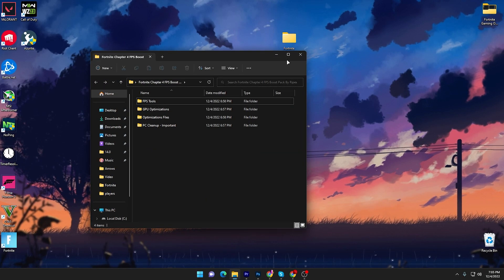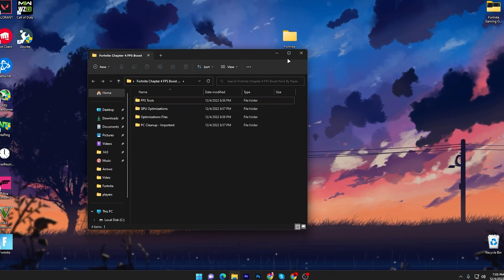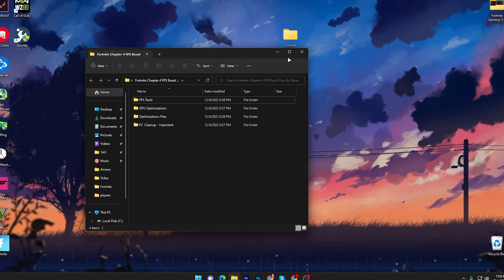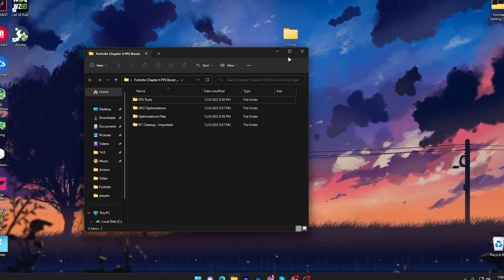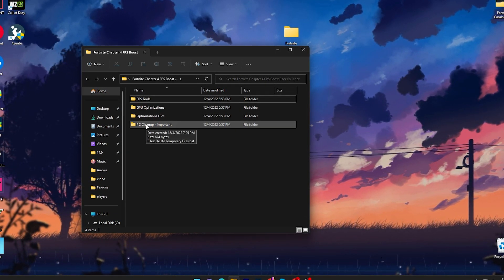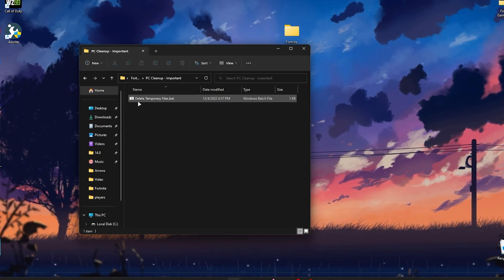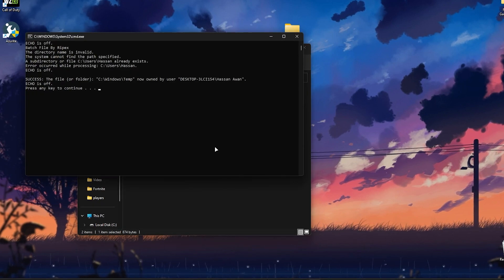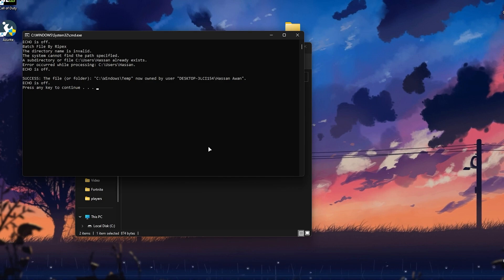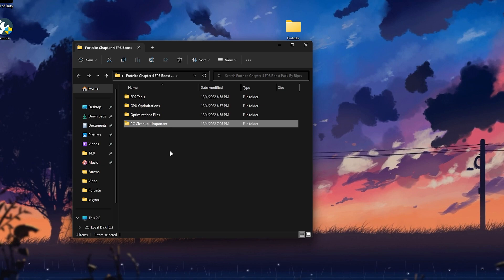Open up the folder. Inside this pack you will find the FPS Tool, GPU Optimization, Optimization folder, and PC Cleanup. We need to delete all corrupted and junk data from Windows first. Open the PC Cleanup folder — this is an important step. Run the 'Delete Temporary Files' .bat file as administrator. It will clean all temporary junk data from your PC. Press any key on your keyboard and we're good to go.